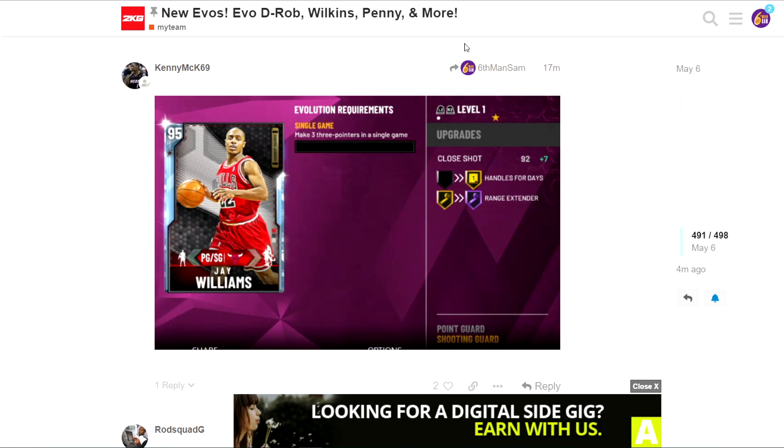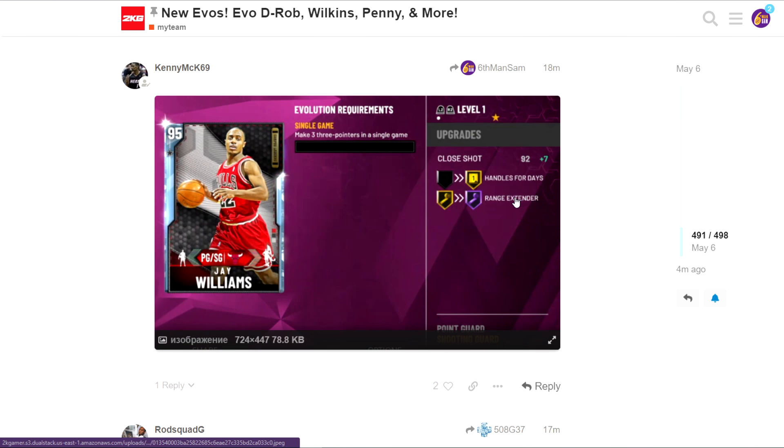Up next we have Jay Williams - I forget who his dynamic duo is with - but he gets Hall of Fame Range Extender when you evolve him. It's pretty simple: just make 3 three-pointers in a single game. That's super easy and definitely a nice budget card.